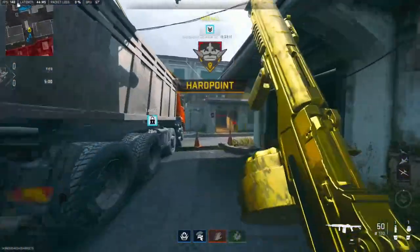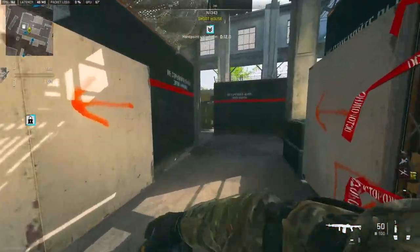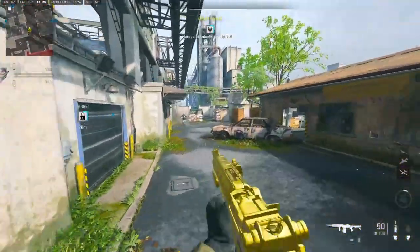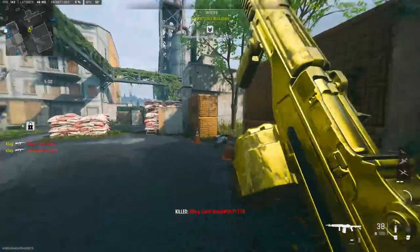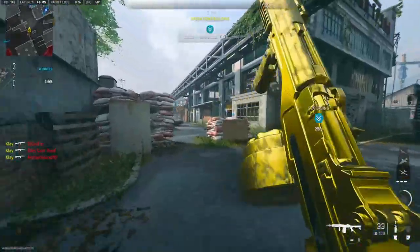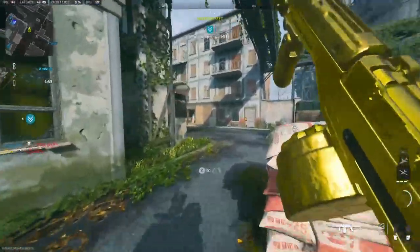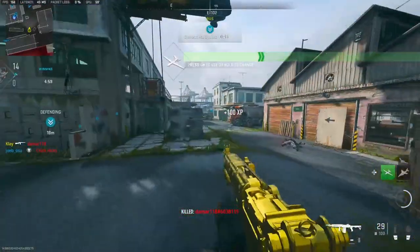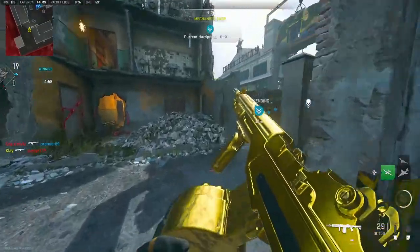All right, we're going to be checking out the SO-14. As you can see, I got it gold, but in my opinion it's not really bad. It's just some of the camo challenges are kind of tedious and annoying. It's like a little bit weaker EBR, but I can deal with it — it's not a bad gun at all. I have yet to drop a nuke with it, so we'll see how far that goes this game.